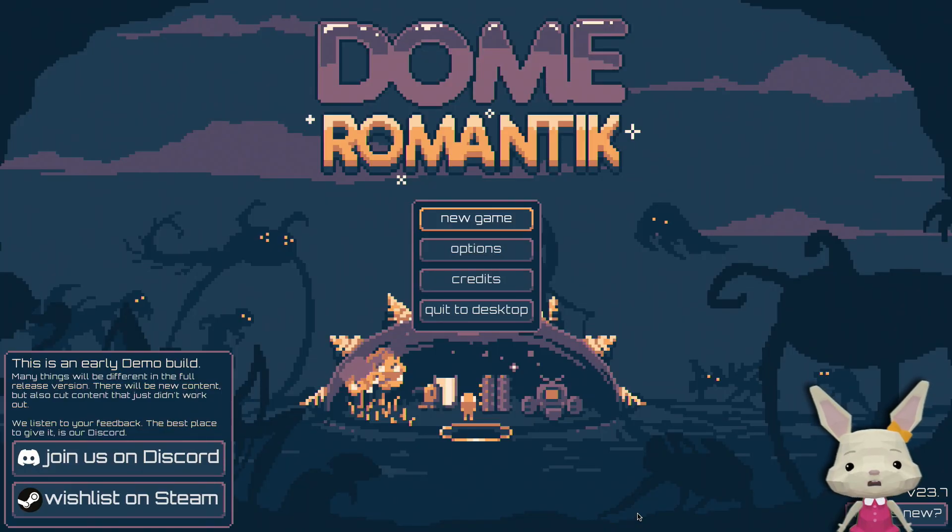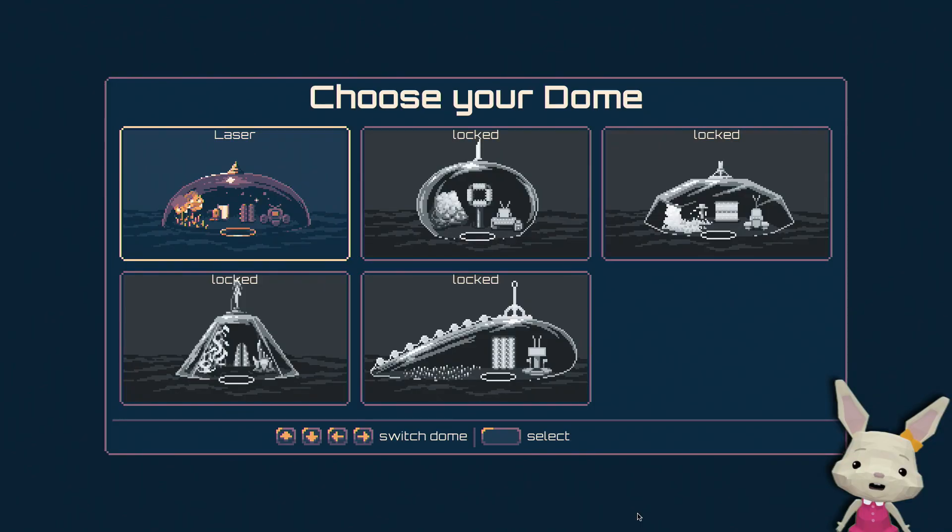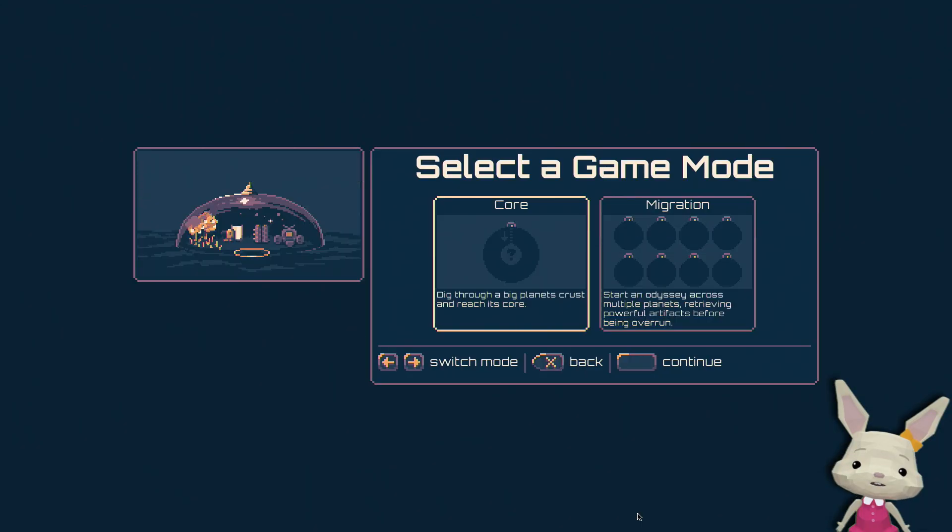Welcome to Dome Romantic, which is totally unrelated to Dorf Romantic. It's an underwater game where we're playing that guy in the dome there, being attacked by a lot of sea monsters. We're trying to dig some ores — the aim is to get to the center of the earth, dig through a big planet's crust and reach its core.